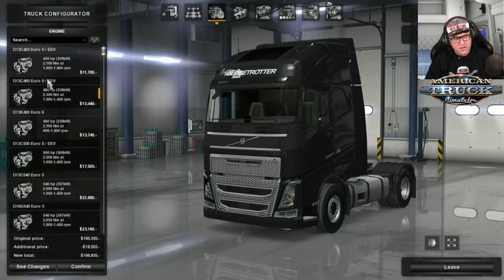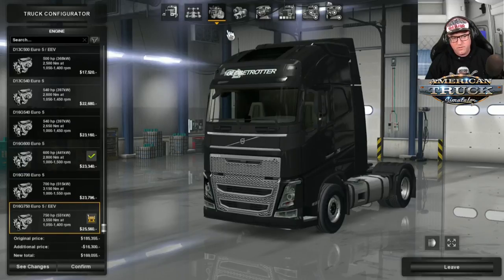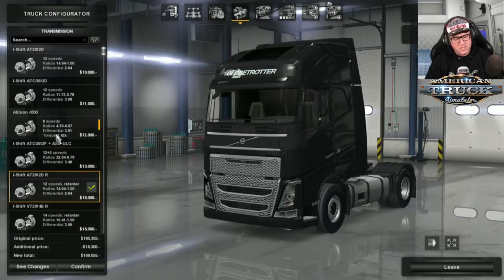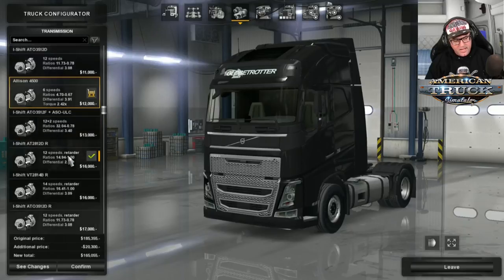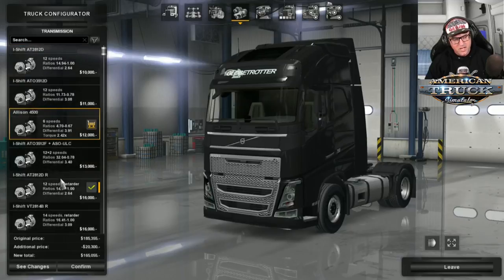Now, engines — you've got your Euro 5 engines that go from 420 all the way up to 750. I'm going to chuck in 750, why not? Transmissions: you have got 12-speed, your iShift 12-speed, or Allison 4500 and 4500R — so they've all got their respective retarder as well. I'm just going to put on 12-speed with retarder. It's my favourite for the Volvo.